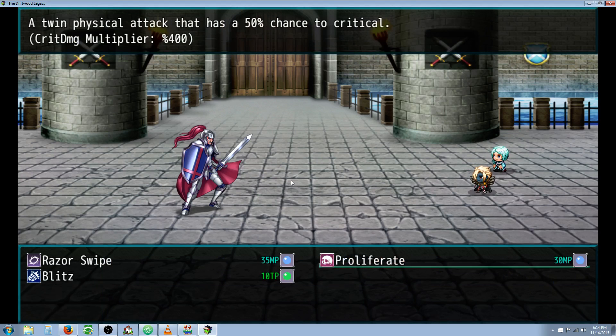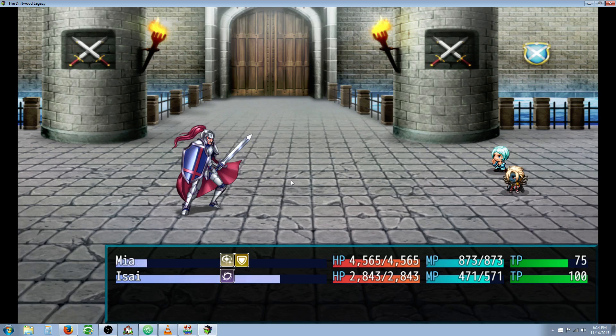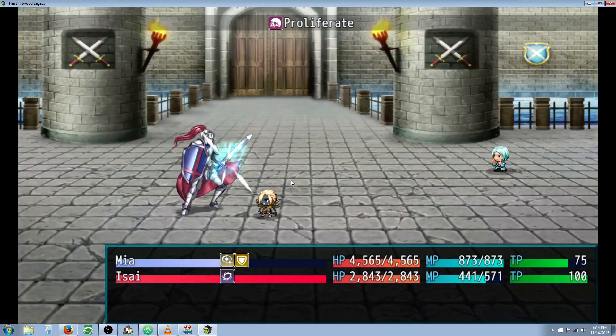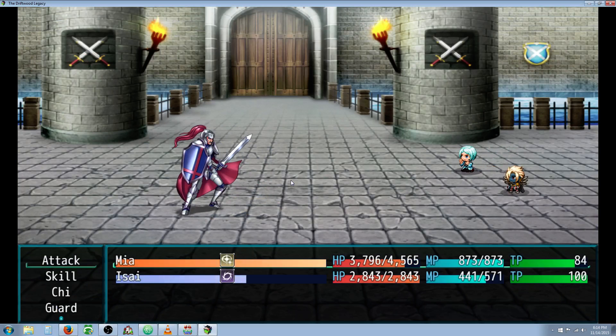This is his single target skill — a twin physical attack that has a 50% chance of critical. The multiplier is also increased by an additional 100%, as the default is 300. He didn't get a critical there, but that was against the odds, because with a 50% chance and two strikes, you're probably going to get a critical. I have the damage core set to a 10,000 cap, so we got one critical in there, and you saw he did 9,300 damage.